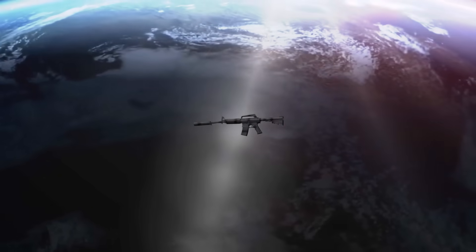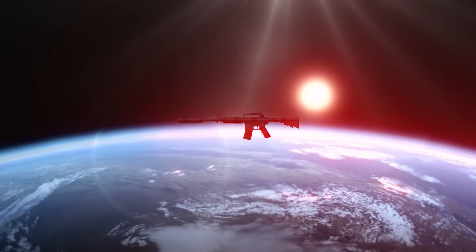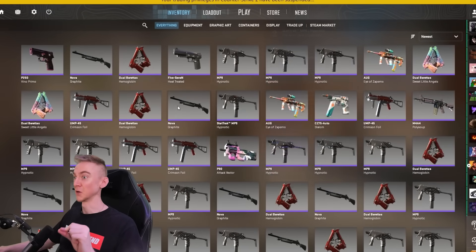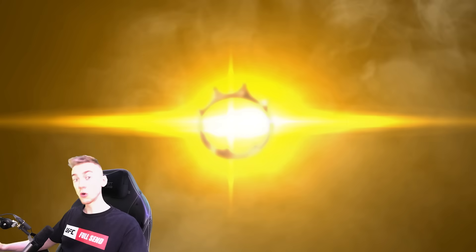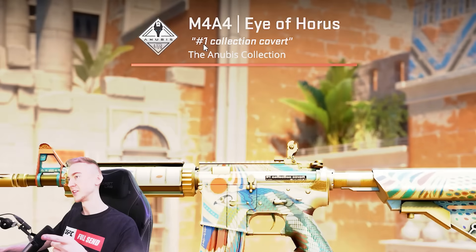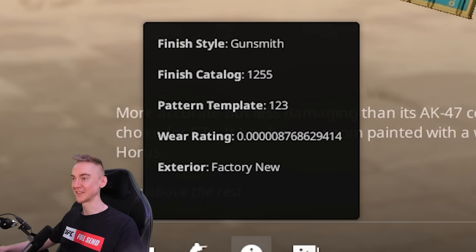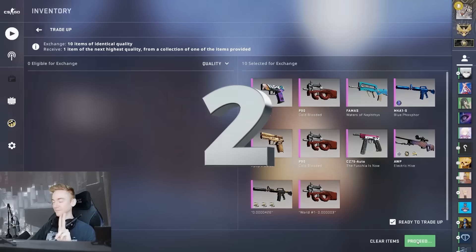What up everybody, welcome back to attempting to create the lowest float covert from a collection in the entire game. This video is pretty wild and you need some very, very low float skins that are already exceptionally rare and expensive. I've been collecting them. Currently, the number one lowest float from a collection skin is this guy right here, that I've conveniently named 'number one collection covert.' This has five zeros and an eight-seven. I crafted this one a while back when I was trying to create the number one Dragon Lord.